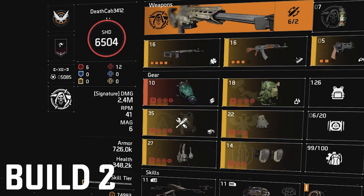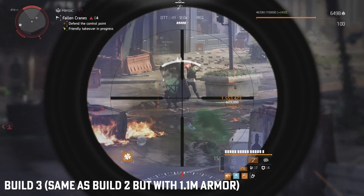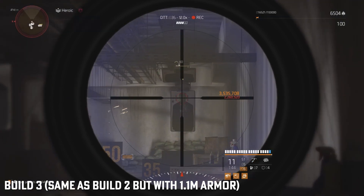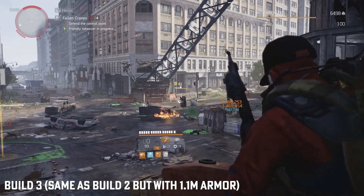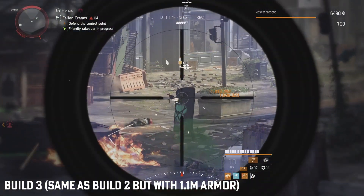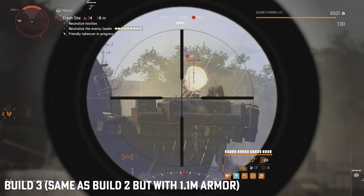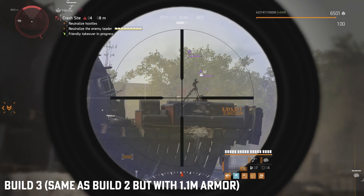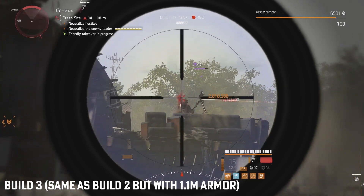This exact setup also works great with extra armor. With 1.1 million armor and all other stats being the same, this hits over 3.5 million on crit. In the end I decided the armor was nice to have because it allows you the extra time to pop your head out and hammer down the target. You're always playing from cover, so don't overdo it on regen or armor on kill — I did give that a go but didn't think it added that much value.